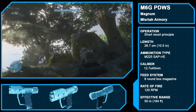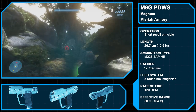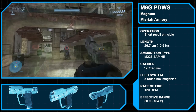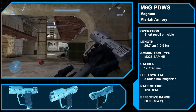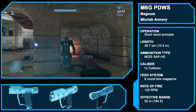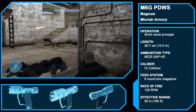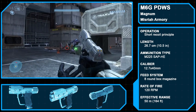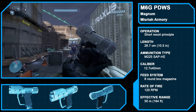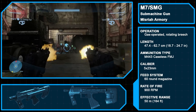Halo 3 introduces the M6G personal defense weapon system, a Misria Armory-produced sidearm. In service at least as early as 2546, a modification package of the latest revision was issued in 2552 and saw widespread use during the invasion of Earth. The M6G is semi-automatic and fires 12.7x40mm semi-armor piercing high-explosive rounds from an 8-round magazine. It can be equipped with more exotic ammunition, but only by mission conditional requisition. The M6 line of pistols has been in service for 140 years with little change to its design. Primarily issued to officers and vehicle/weapon crews, the M6G often comes with a smart-linked Ka-2 2x magnification scope, though this isn't functional in Halo 3.